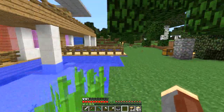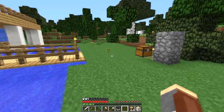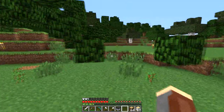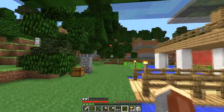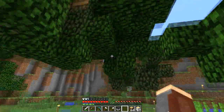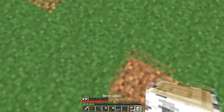They keep extending the sugarcane too. We got a ton of saplings now, that's good. We can make a tree farm at some point — this kind of already is one out front. I'll make a more efficient one with a wide cart system as well.